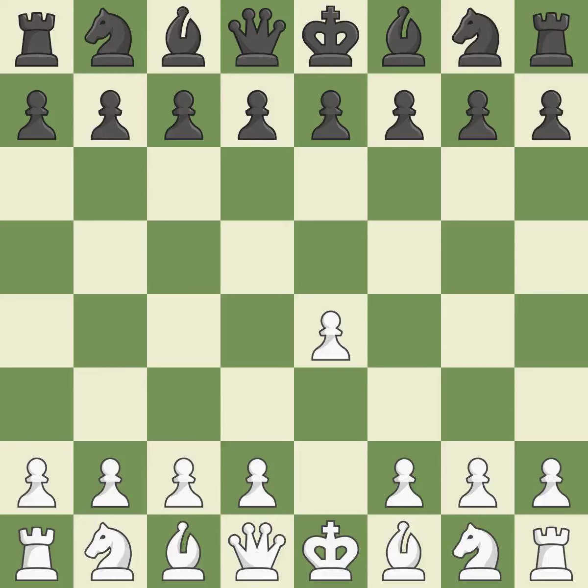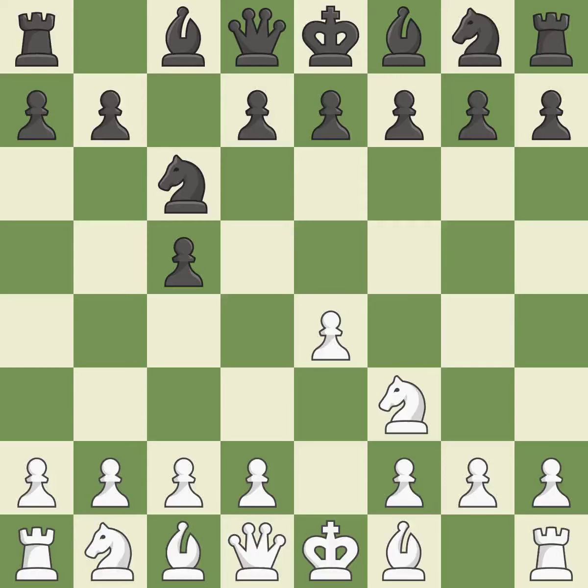Sharp games are frequently the result of starting with the king's pawn, since it dominates the center and frees up the bishop and queen on the light squares. The C pawn in the Sicilian Defense controls the d4 square. NF3 moves the knight toward the center in anticipation of a pawn push on d4, where it will be ready to retake the piece if Black captures on d4.